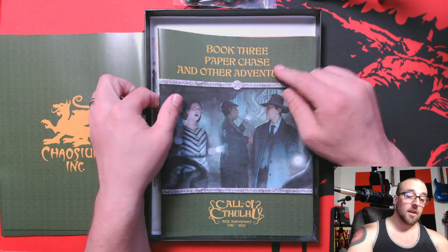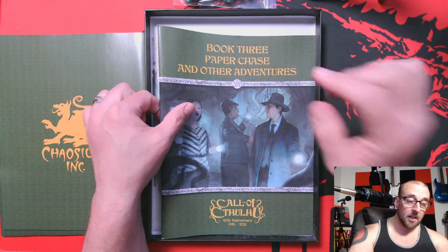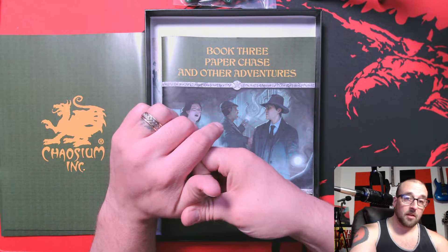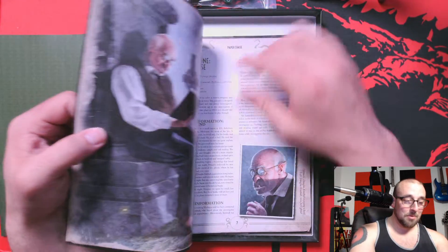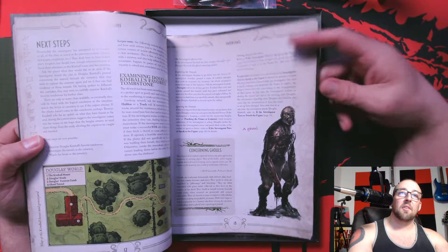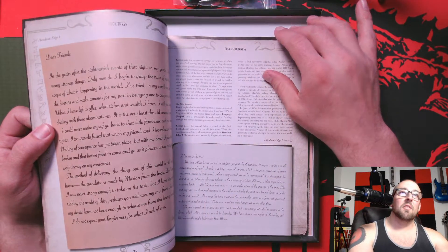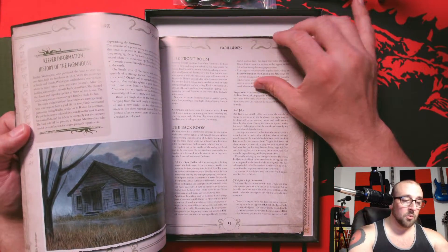Book three has three adventures in it. Paper Chase is one I've seen online that people have played — I've been reading through it on my own as well. You can actually go all the way through that one without combat. There is combat in Call of Cthulhu, but it's not the main focus because you might die — you probably will die. The artwork is very well done. Edge of Darkness is another one of the scenarios. It has the different handouts you'd see in each adventure both in the book and as physical copies.